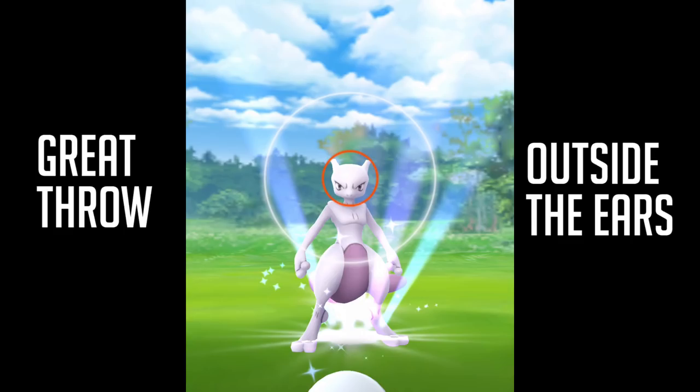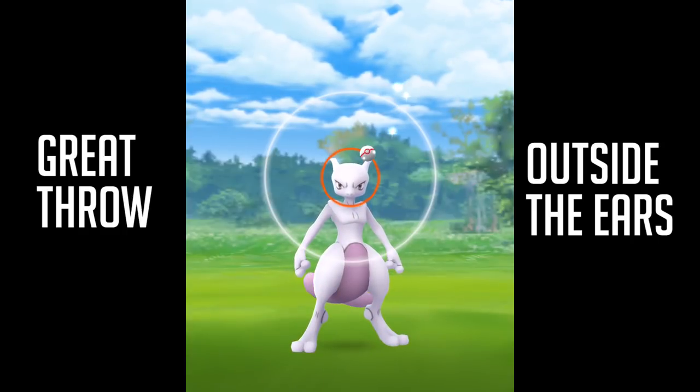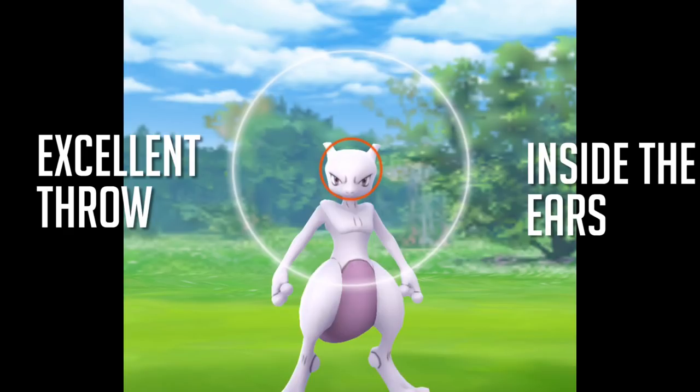You want a great throw? You go set the circle outside the ears — that's a great throw right above the ears. And then we'll show you what an excellent throw looks like. If you want to set the circle inside the ears, that's how you get an excellent throw. That's probably the biggest size for an excellent throw for Mewtwo.